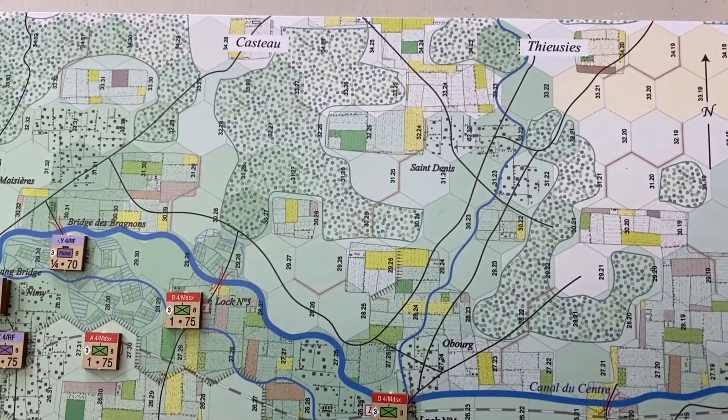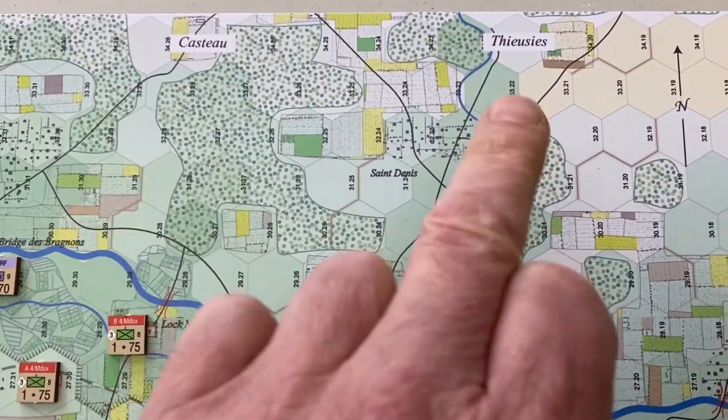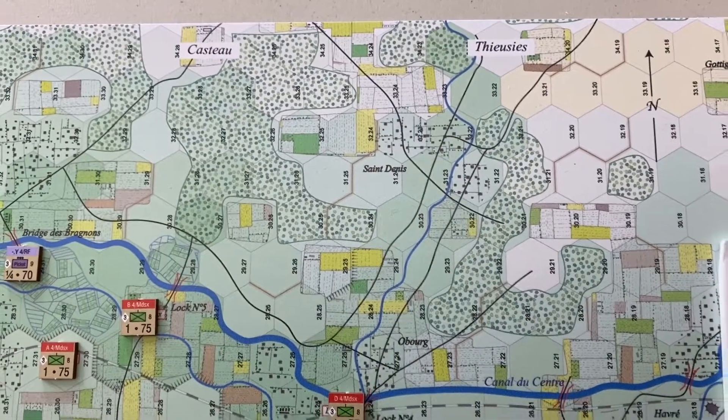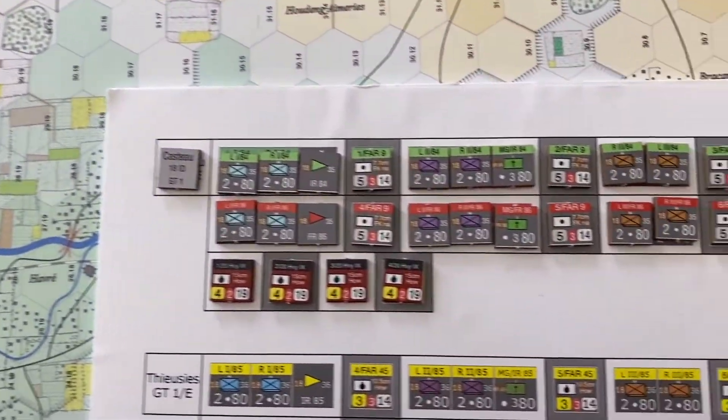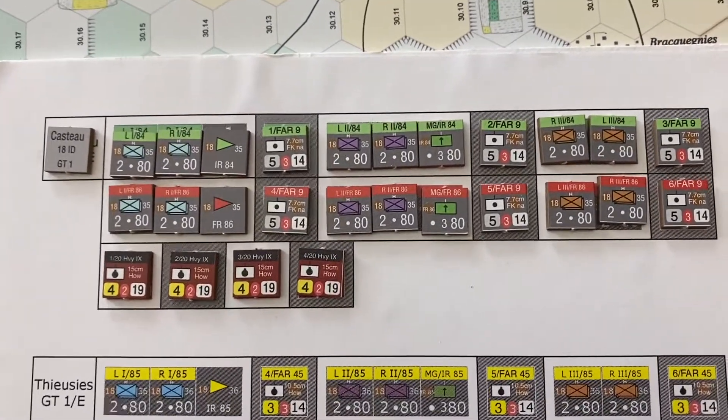The German player enters along the northern map edge on game turn 1 at Casteau and Thierses. To speed play, there are entry sleds — you lay out the long divisional column and follow that as you move on.